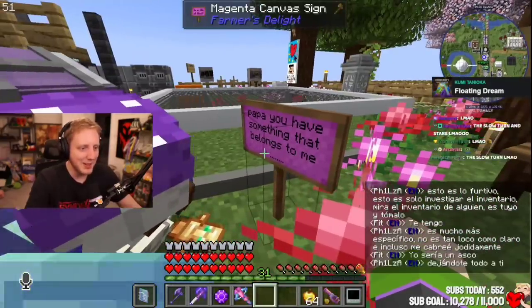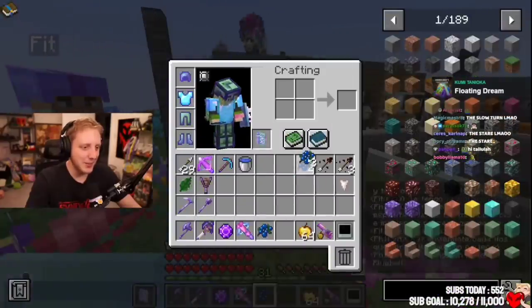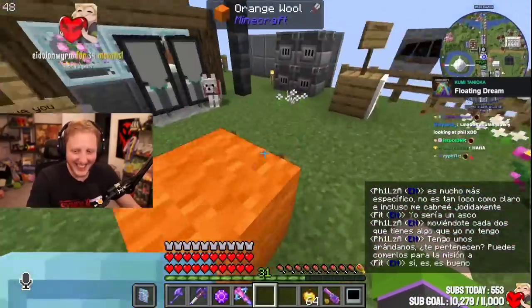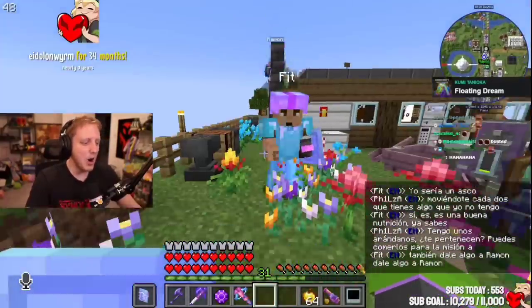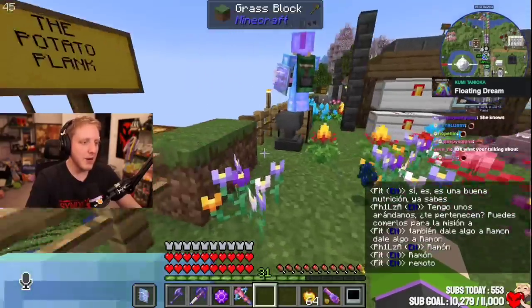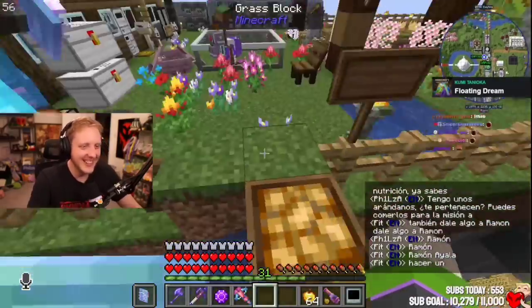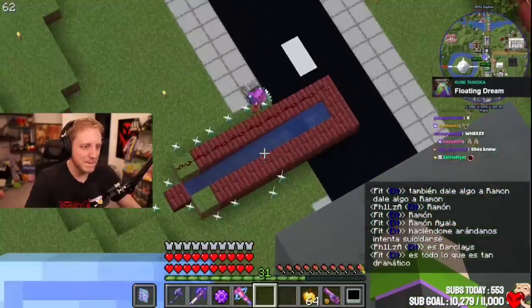Papa, you have something that belongs to me. No, I don't. I have some blueberries — do these belong to you? You can eat them for the quest. It's good nutrition, you know. Also give some to Ramon. Ramon! Blueberries! Make him eat blueberries — he tries to kill himself. You know, he's bald. He's so dramatic.